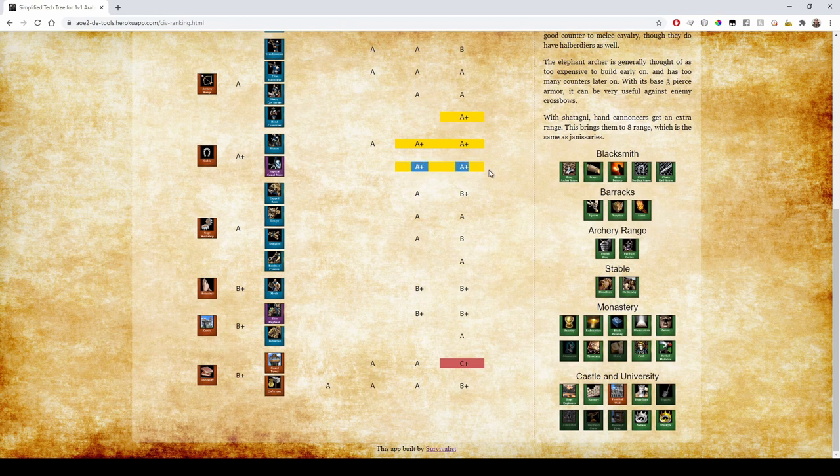Indians get extra range on Hand Cannoneers and free Pierce armor, though it's not the greatest. Their Camel Rider is still a good unit — A+ tier. For siege they have Siege Engineers but no Siege Ram and no Heavy Scorp. Monks are okay but lacking Atonement brings them down to B+. The Elephant Archer: in Castle Age they're B+ because they have three base Pierce armor so they can repel enemy Crossbowmen — that's about the only use. In the late game if you can mass them they're not bad, but you probably won't get to that point.